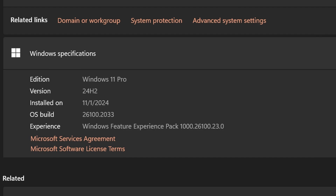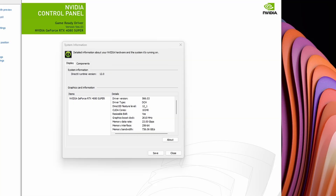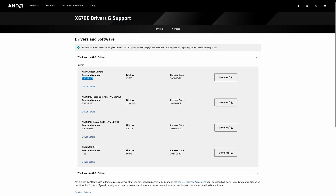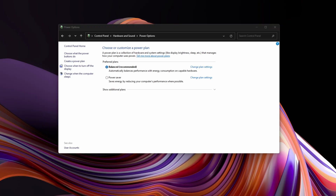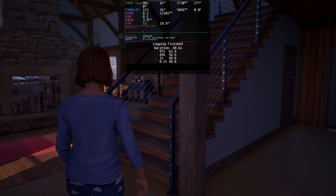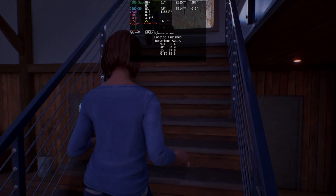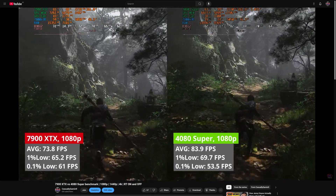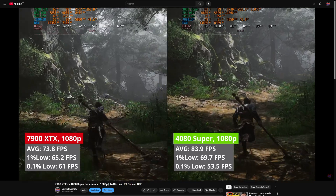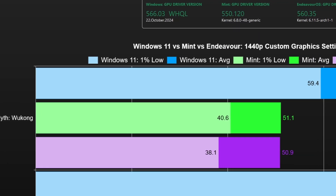Moving on to Windows 11, I did a fresh installation, applied all the updates available, installed the latest Nvidia drivers, the latest AMD chipset drivers, disabled core isolation, and made sure that the balanced power plan is set. I'm going to test only at 1440p and 4K and throw in some ray tracing comparisons as well. In the side-by-side runs you'll be able to see the average FPS as well as the 1% lows and the 0.1% lows.